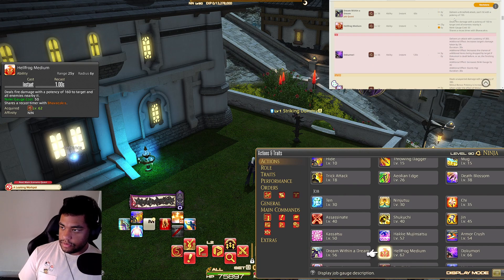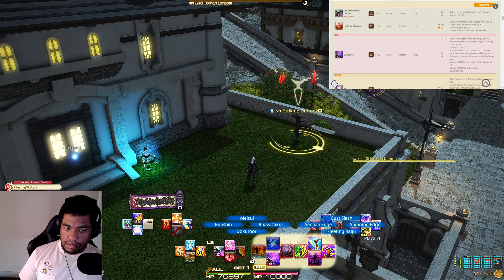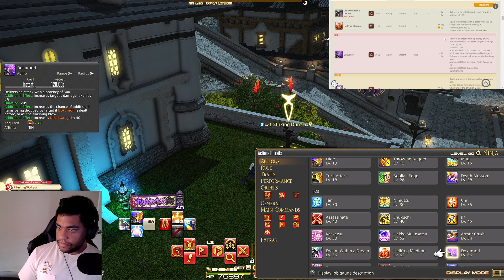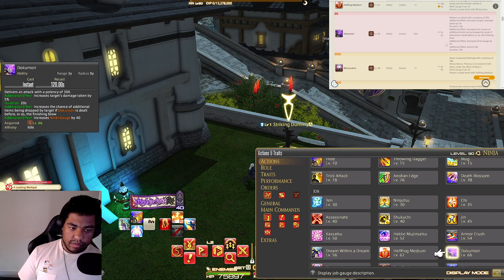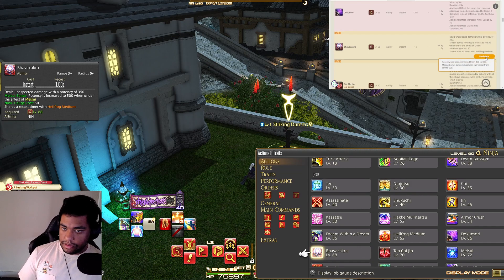Dokumori is technically the upgrade of Mug — yes, it is the upgrade of Mug. It has 300 attack potency, reduces target damage by 5%, and increases the gauge by 40. So Mug doesn't do that anymore because it's the upgrade. The upgrade does it — got it. Because Mug is not the actual Ninja skill, it's the Rogue skill. That makes sense.